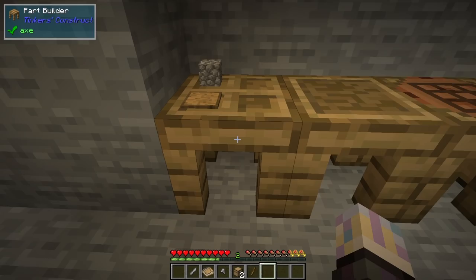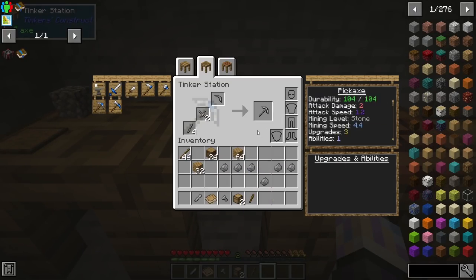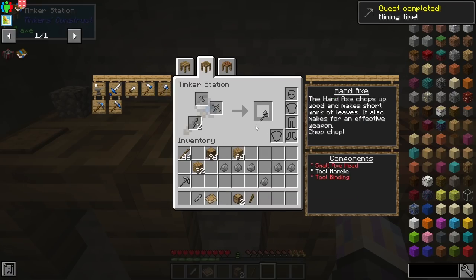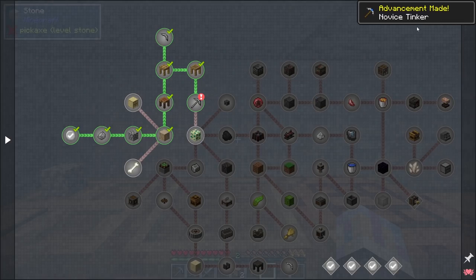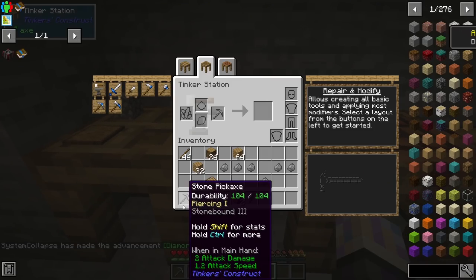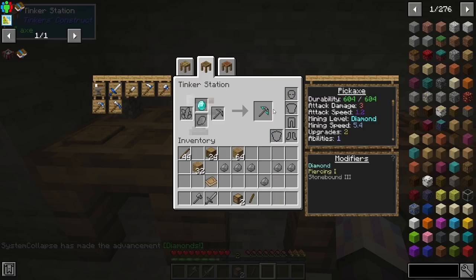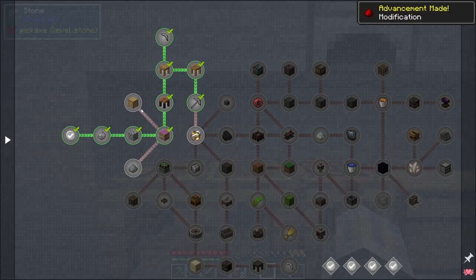Now we have all our parts to make our tools: a pick, an axe with the free axe head reward, and a sword — which needs two handles. We get a set of tools just like that. Accepting this quest gives us a diamond, and with that diamond we can upgrade our pickaxe — it upgrades durability from 100 to 600 and also increases mining speed. Diamonds aren't hard to get in this pack since you just mine stone randomly.